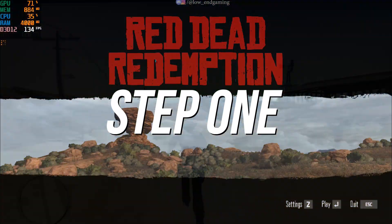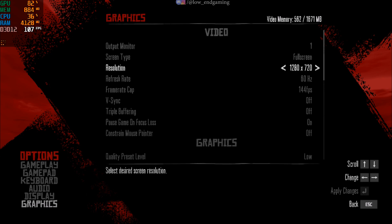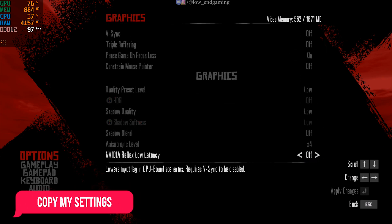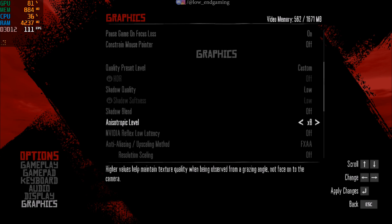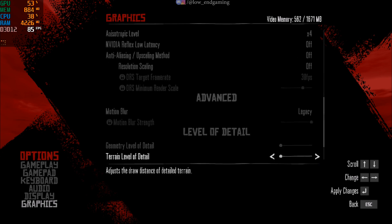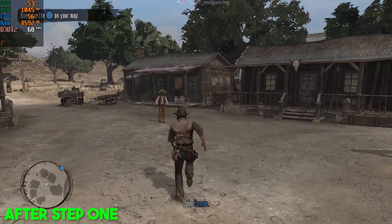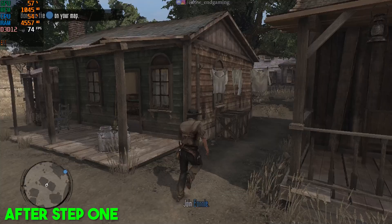For the first step, we will change the in-game settings. Go to graphics settings, change the resolution to 720p full screen, and change all other settings to lowest. Or simply just copy my settings as they are. Apply the new settings and try your game to see how it works now. This is how my game works after doing the changes.